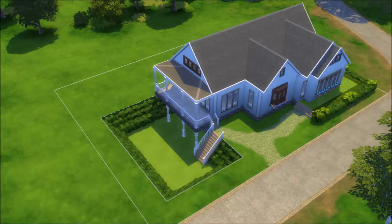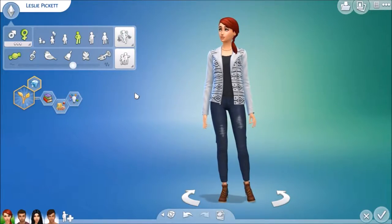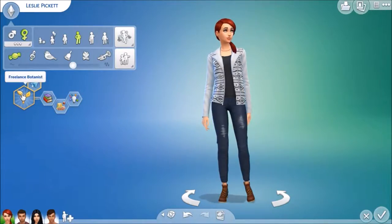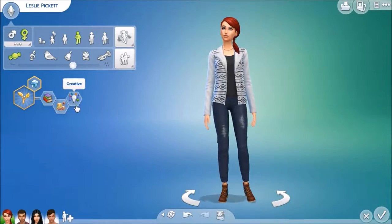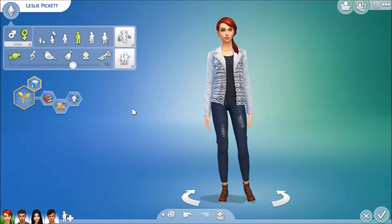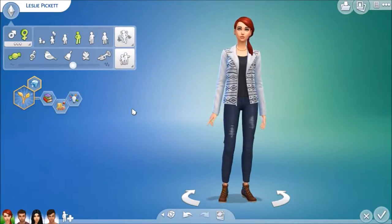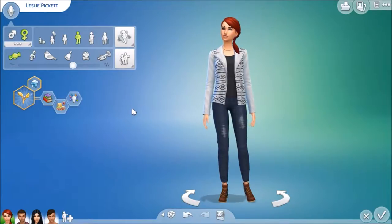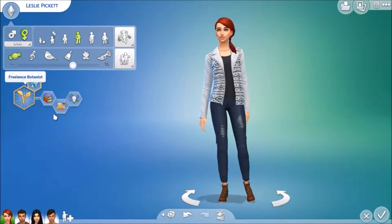Anyway, it's time to meet the family. So this is Leslie Pickett — she has the freelance botanist aspiration. She's a bookworm, a foodie, and a creative sim. I would like to see her in the critic field of work, specifically a food critic, and she'd be gardening a lot on her free time and maybe even painting.